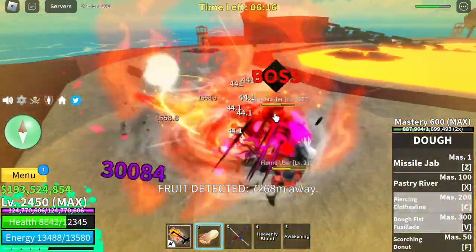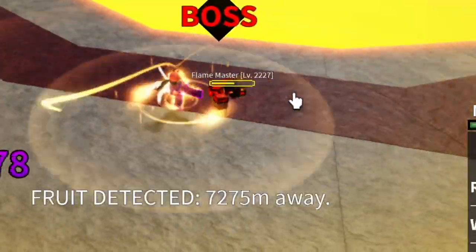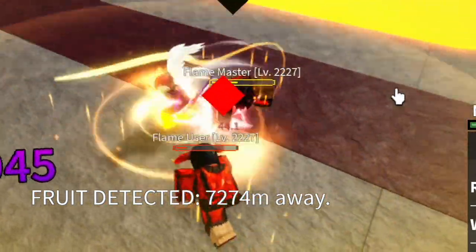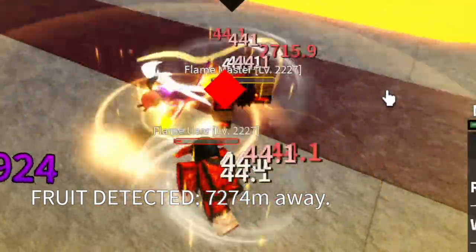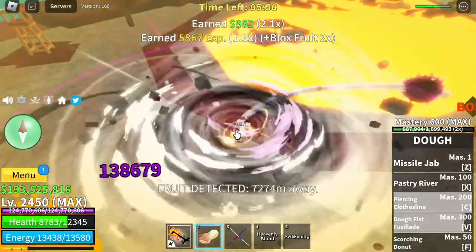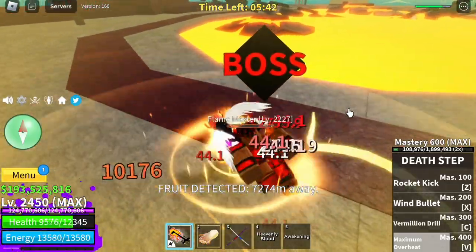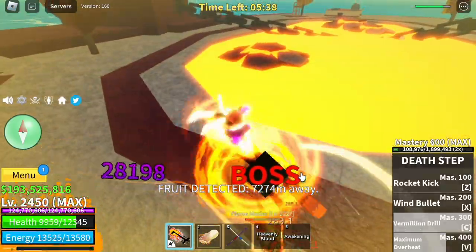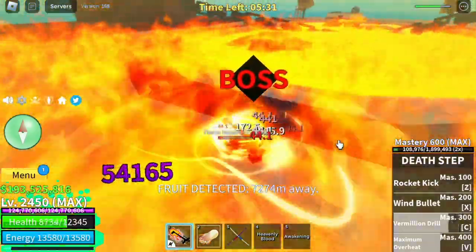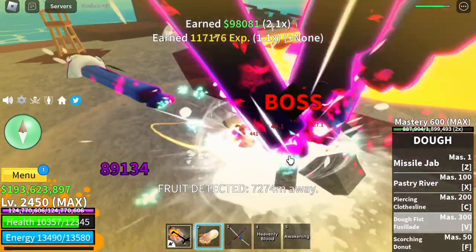Check this out again — boom, it's an instant stun. As you can see, he cannot move. Free left clicks — bow down to me, flame master. So when your V skill is in cooldown, again the doe fruit awakened V skill — you can use it. After that, Z skill. Use your fight style. We're just gonna defeat this one. One more thing: just in case this boss hits you really hard, you can use your heavenly blood to regenerate the damage. Even though we don't have life steal, we have heal. V skill and that's it.